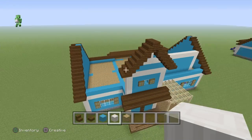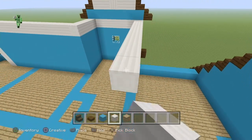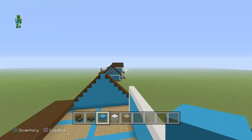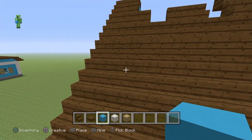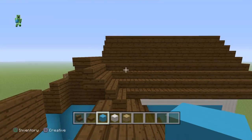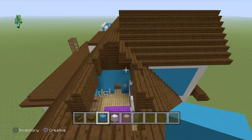Just one more thing before the roof: see this corner — extend it out as far as you want and fill it up with light blue concrete. The roof is going to connect perfectly with this wall, which goes all the way through the build. We're only starting on the front part of the roof, not worrying about the back right now.